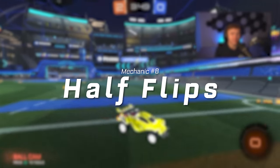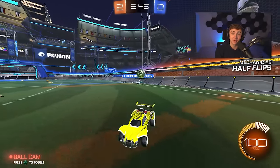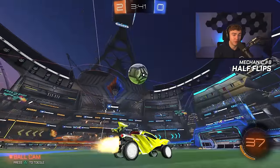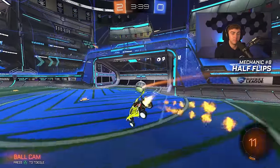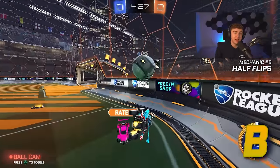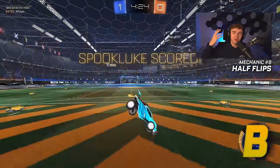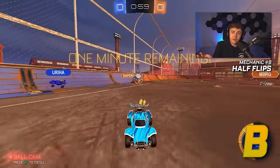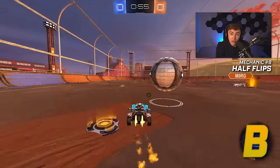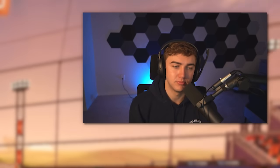Number eight: half flips. Half flips are an essential. Most people think they can half flip when they actually can't do it consistently or can't do it both ways. They're a super useful thing to have — I'm going to put them in B tier. Not because they're not good; they're super relevant. They're just not a game changer. Everybody knows half flips are good, but they're not going to absolutely give you a huge edge in your games — they'll help a little bit every game. B tier for half flips.